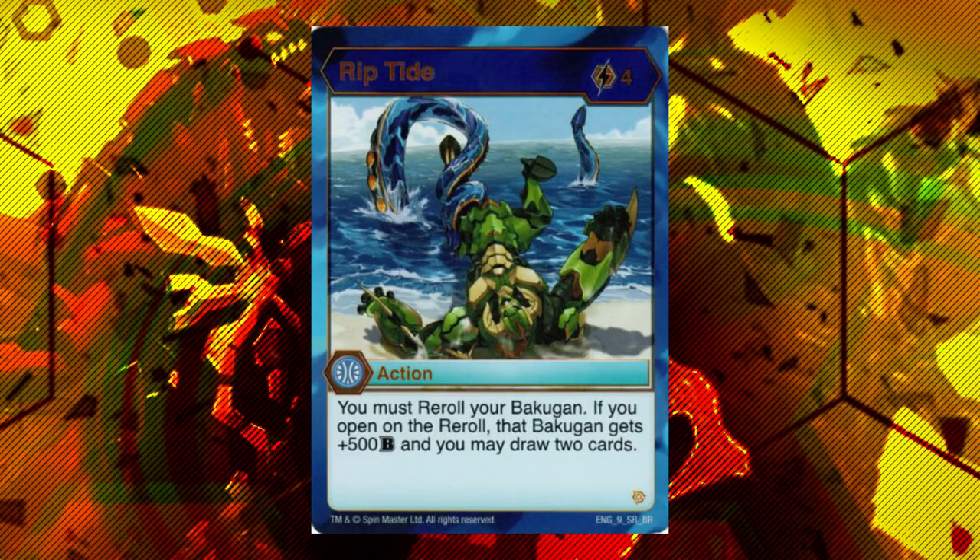The mandatory re-roll card for Aquos is Riptide. This is very similar to Cute Poclips, a card I praised quite a bit in Heosin. Riptide doesn't require any sort of keyword to be online — you just have to re-roll, and if you open on the re-roll, you get plus 500B and draw two cards.